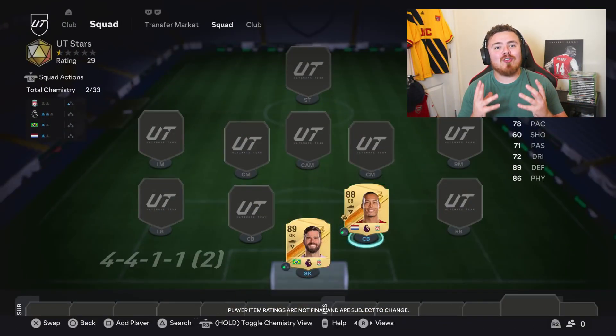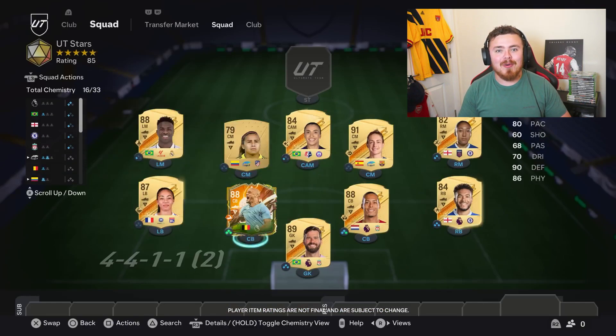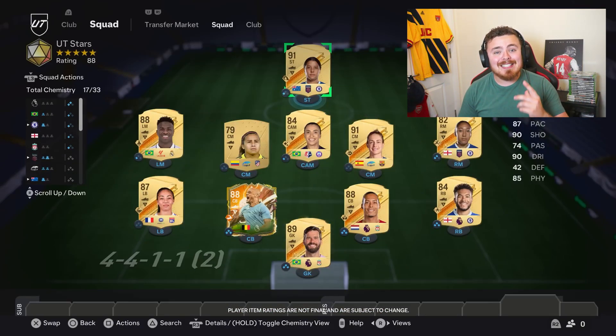It is almost time! EAFC is just around the corner, which means we are now officially in starter squad season. It is time to find the crazy cheap beasts in the EAFC database, build a team around them all and make the most overpowered meta starter team we can. In this video I'm going to run you through a selection of cards that I think are going to be cheap and overpowered at the start of the game. Let's get stuck into it.